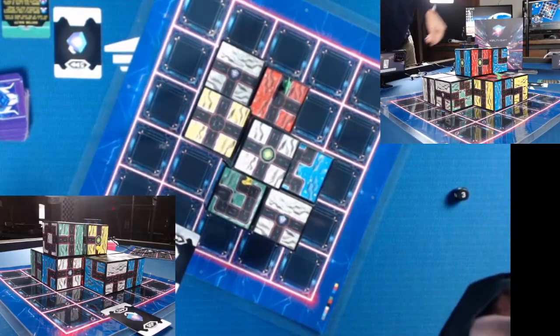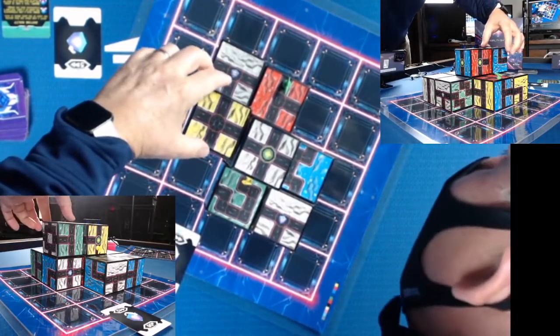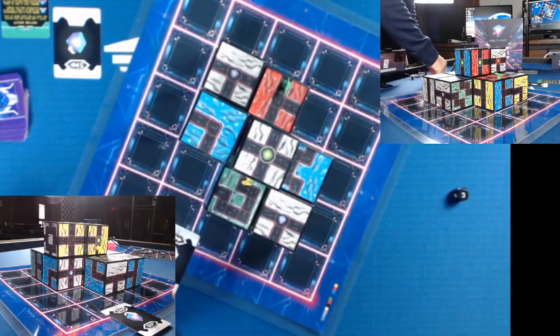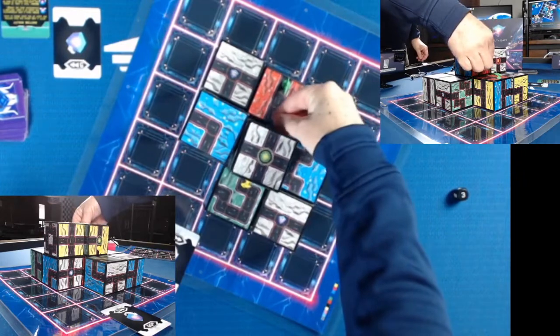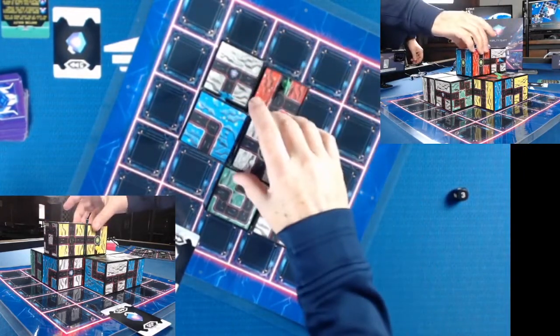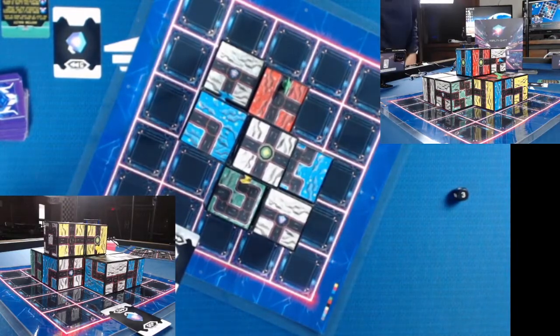But luckily, which nobody knows, Kirsten has a 90-degree turn card. She turns the cube 90 degrees, respawns on the start, and moves 1, 2, 3 for the win!